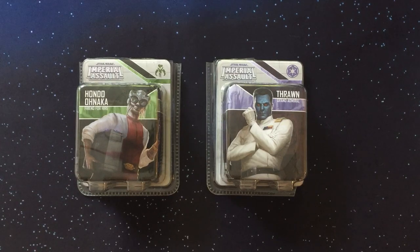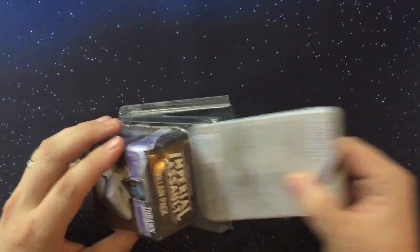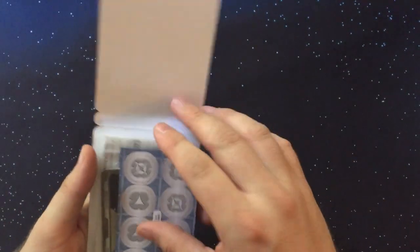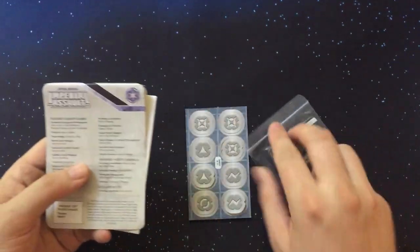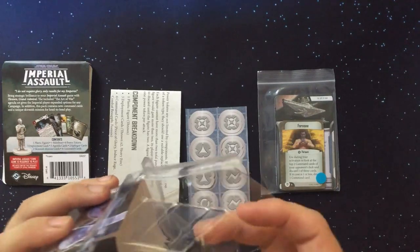Hello everybody, welcome to my final unboxing video for the Tyrants of Lothal wave. I'm going to be opening up the last two figure packs: Hondo Onaka and Grand Admiral Thrawn. I just got these packs last week — the set's been out for a couple weeks, so a lot of you have already opened these, but for those deciding whether to buy them or curious what's inside, this is a good video for you. I've pre-cut these and we're starting with Thrawn first.